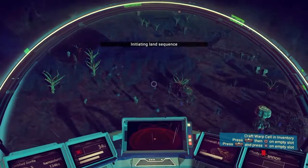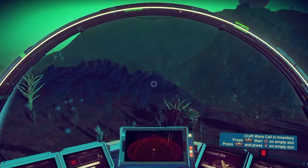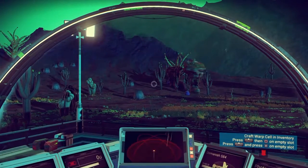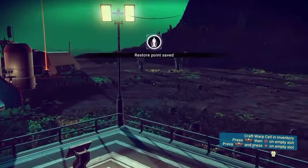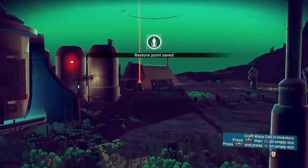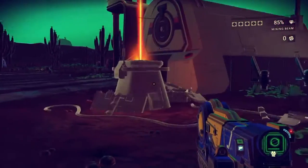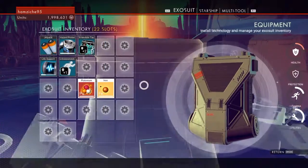Welcome back guys, so today I'm gonna show you how to get fast and easy more backpack space, or exosuit space, or whatever it's called. The first thing you're gonna have to do is find a beacon like this one with the orange light coming on. The second thing you need is 250 iron and 250 plutonium.